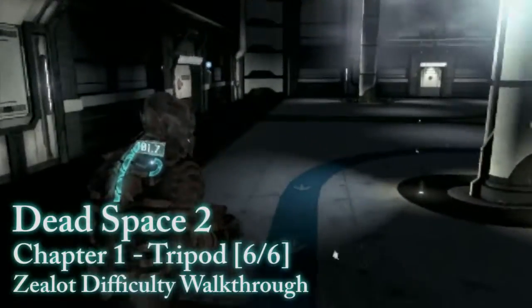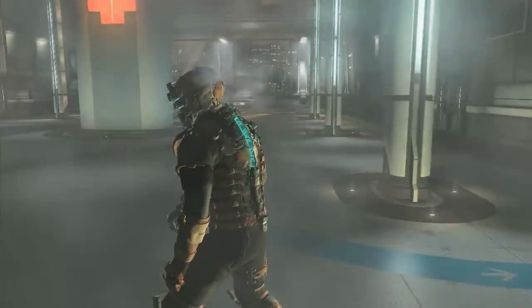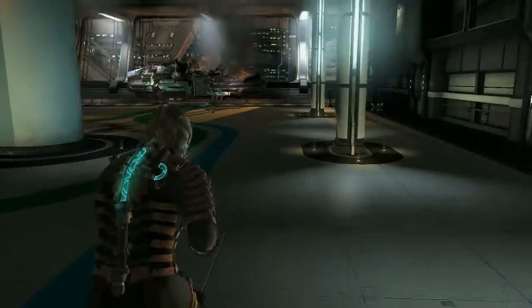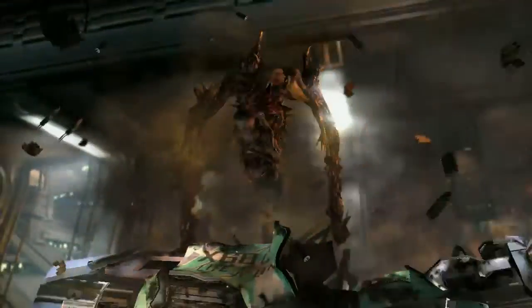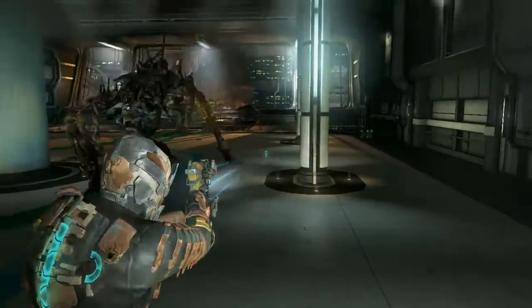Dead Space 2's zealot difficulty for wikigameguides.com. This is your first kind of boss battle. This dude is called a tripod because his wiener is abnormally large. Did you nail him a tripod? No. The game actually calls him a tripod? I looked it up.